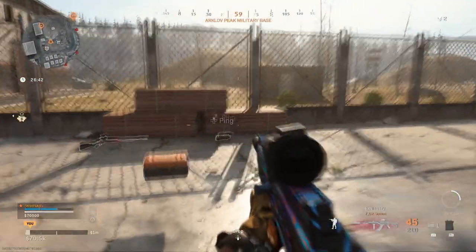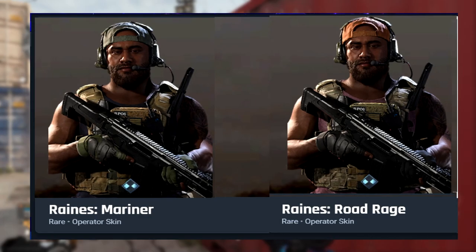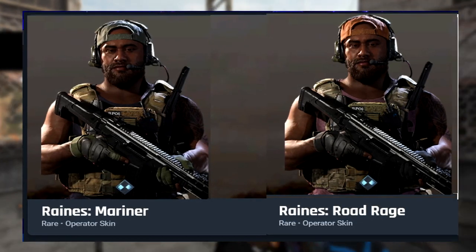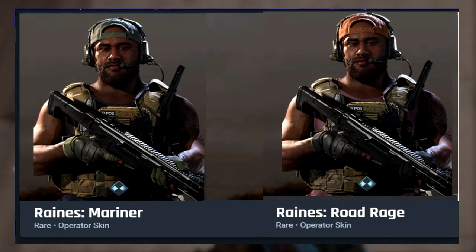Rains has two unreleased variants of his Outback skin from the Heavy Hunter bundle — the Mariner and Road Rage skins. These skins are more suitable for Warzone, due to the Outback's hat and tank top being a blindingly light white, whereas these skins, while not perfect, are much more feasible. These skins actually seem as though they gave inspiration to the new Thorn skins released this season as part of the Battle Pass.